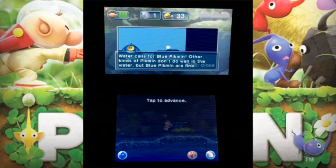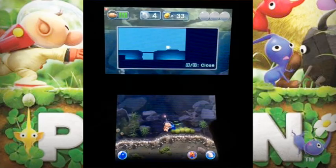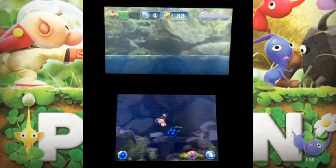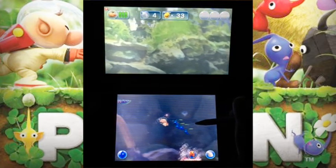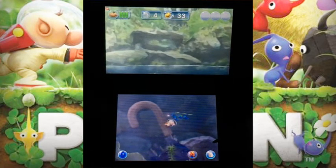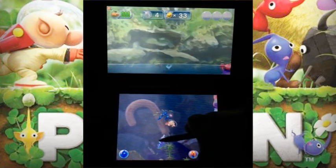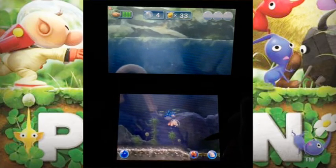The ship says: 'You should always keep a Blue Pikmin on hand for expeditions into watery areas.' We should have no problem with that. Let's direct the Blue Pikmin to swim back out and attack these guys underwater. I don't know exactly what that creature's supposed to do, but we're just going to not worry about that. Can we attack it? Let's see what happens.